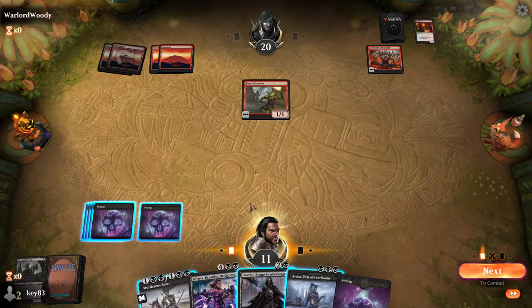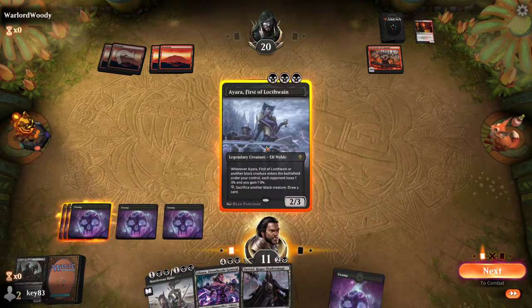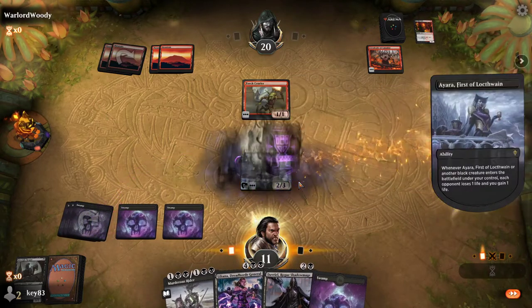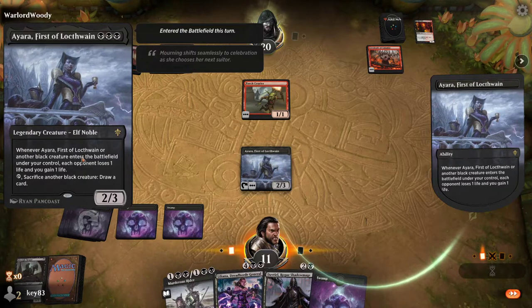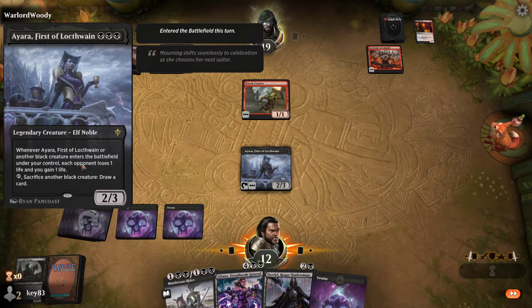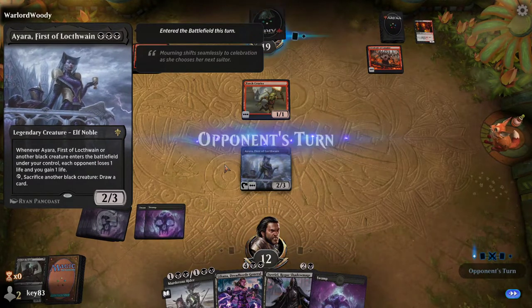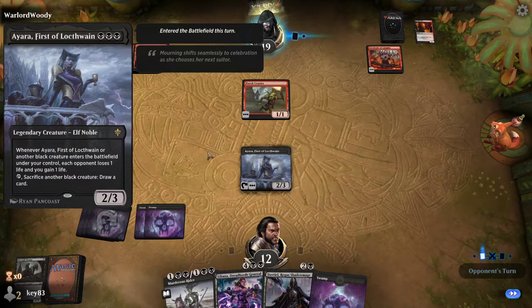So yes, that is true. What I could do here is play this to gain a life, because that's her ability on the card. Whenever a black creature enters the battlefield under my control, my opponent loses a life and I gain life. And her ability is to tap and sacrifice another creature, and I draw a card.